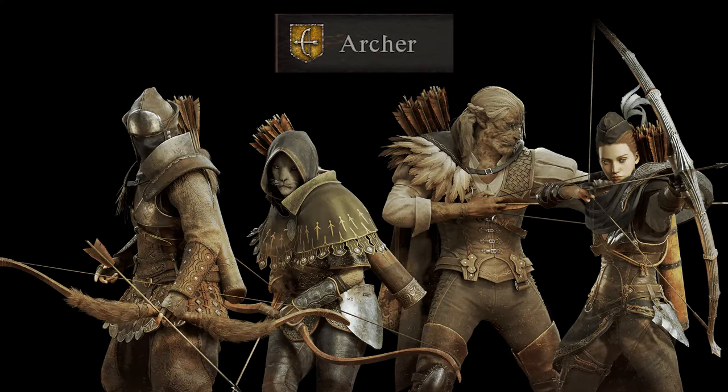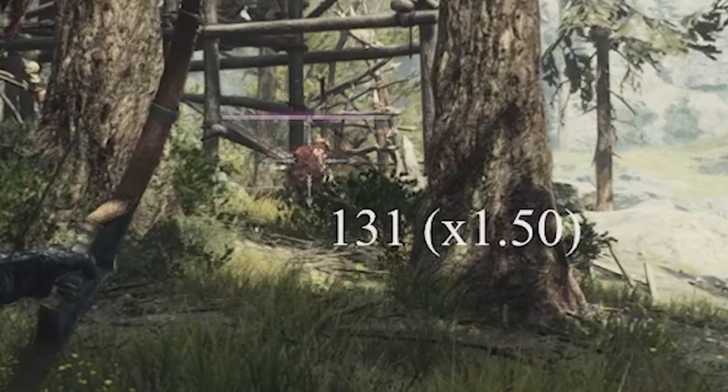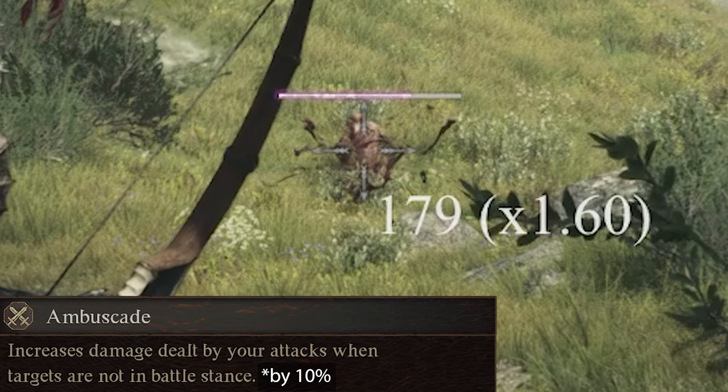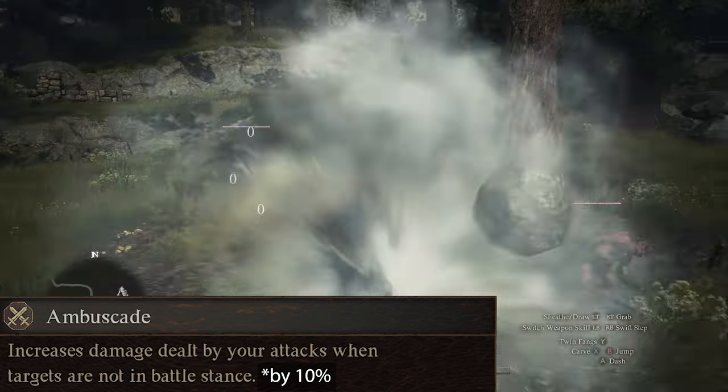Next up we have Archer. Archer's first augment, Ambuscade, is unlocked at rank 2. Hitting an enemy that isn't in combat gives you a 50% damage bonus, and Ambuscade adds an additional 10% to that damage. Take note that staggered enemies do not activate Ambuscade, but some enemies under the effect of Thief's Smoke Bomb do activate Ambuscade.